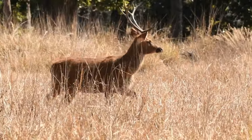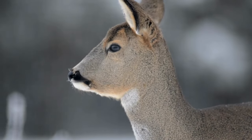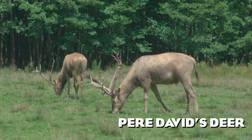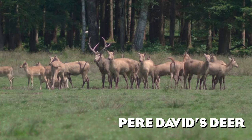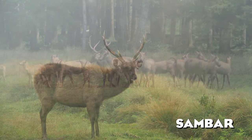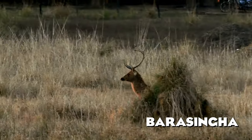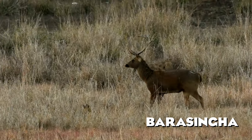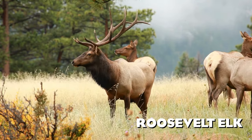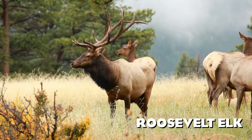Another underrepresented hoofstock group popular in zoos is deer — we only have the Red Deer and Fallow Deer. Species that could be added include Père David's Deer, also known as Milu, which used to be extinct in the wild and was reintroduced through zoos, highlighting the importance of conservation. The Sambar Deer is one of the largest species of deer in the world, native to southern Asia. The Barasingha, also called the Swamp Deer, has the most impressive antlers of all Asian deer. The Roosevelt Elk, the second largest species within the deer family, is also missing — this large animal with enormous antlers comes from North America.